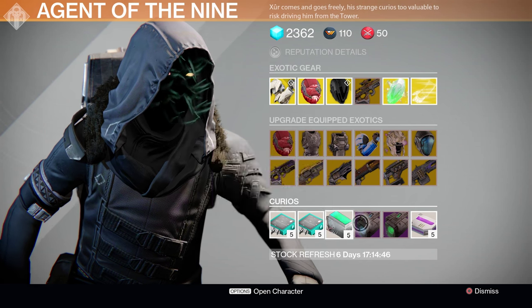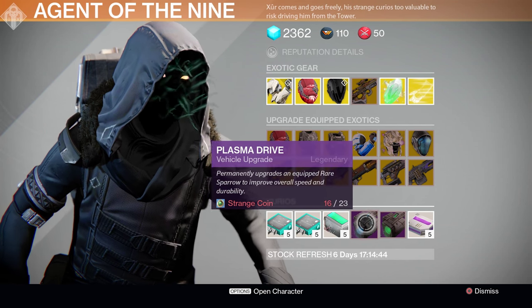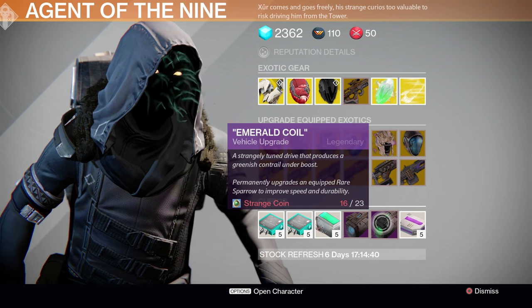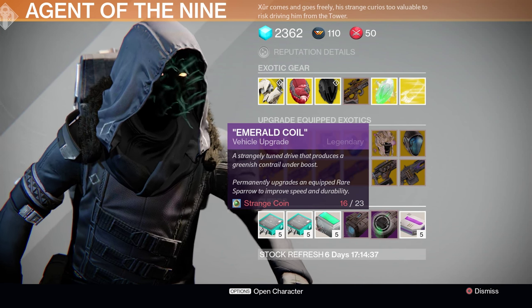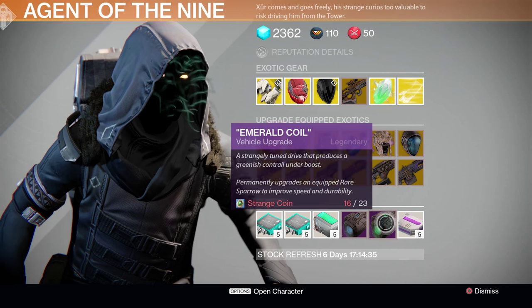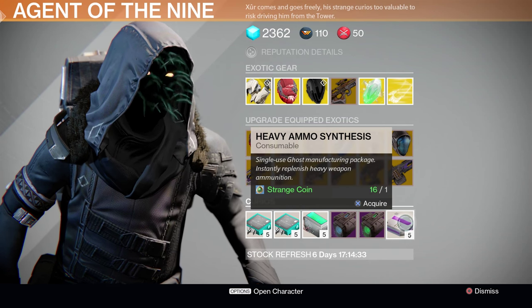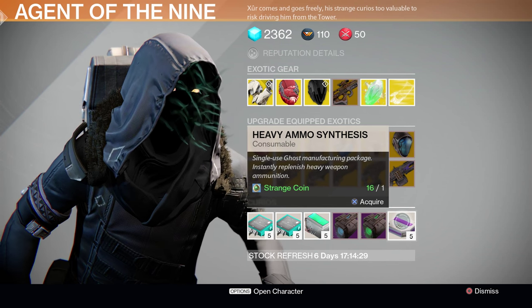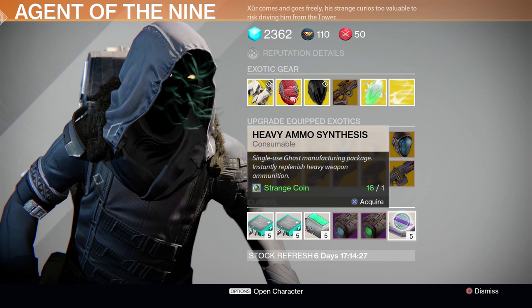Moving on to the Sparrow upgrade drives that Xur has on sale — this week we've got the Plasma Drive and the Emerald Coil once again, both of which will upgrade your rare level Sparrow into a Legendary. And finally on Xur's list, we have once again Heavy Ammo Synth, 5 for 1 Strange Coin. Always a fantastic deal, and you should take advantage of it anytime you can.